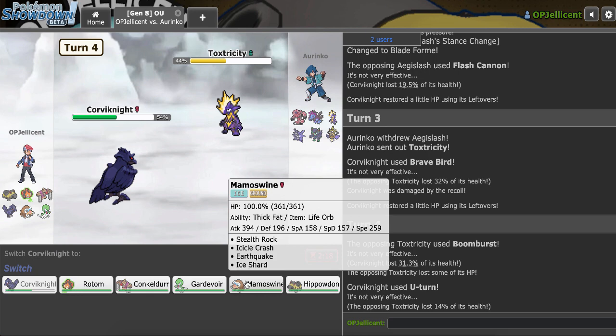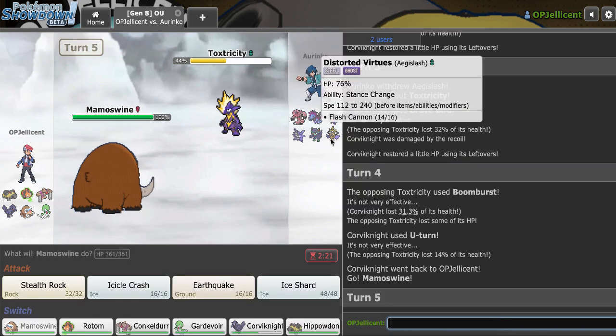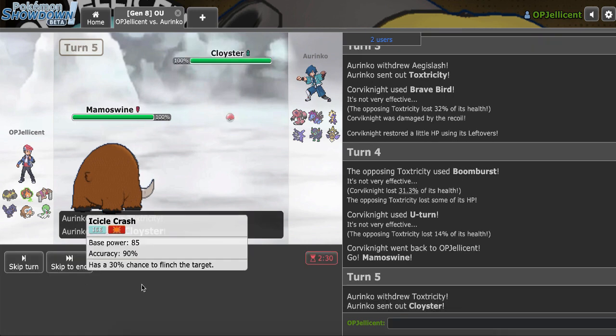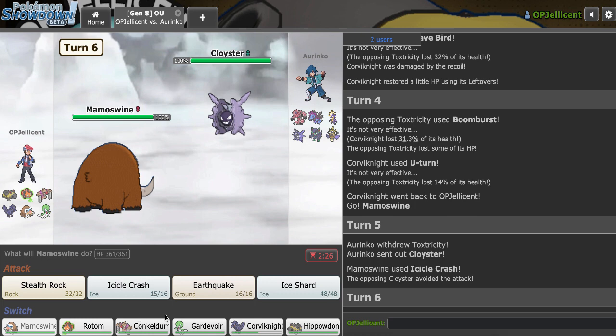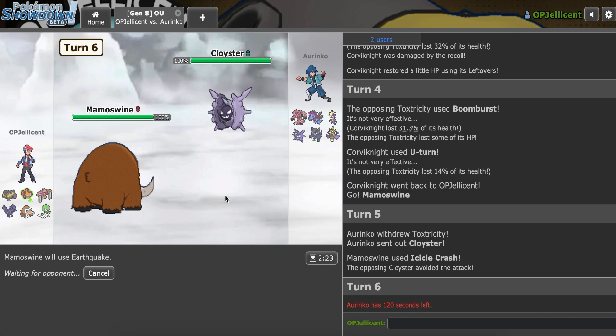Would they be Timid Life Orb? I don't think so — I'm going to Mamoswine's Icicle Crash. They Heart Switch in Cloyster and I miss. That's an interesting turn. I'll just Earthquake. Cloyster's Icicle Spear is really strong. I can revenge it using Conkeldurr, but that was a horrible miss — though I did get the Sp. Atk drop. They Flash Cannoned instead of Shadow Ball, which doesn't make sense since I don't have a Ghost immunity. Hitting that would have been really helpful. I just don't want a Shell Smash with Focus Sash up — let's Earthquake through it.